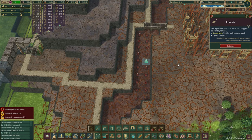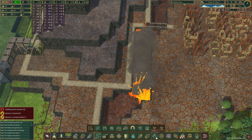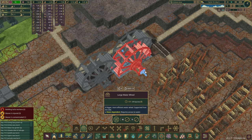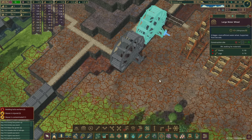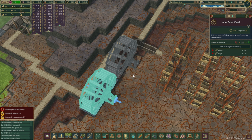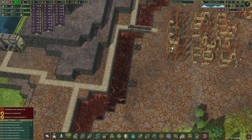Dynamites are now in place. Let's detonate them real quick. This means we should be able to schedule in those lovely massive-looking water wheels — two of them. They're going to take not logs, not dynamites — metal! Unfortunately no, it's just 80 planks and 70 logs, and both of those we have in surplus right now.